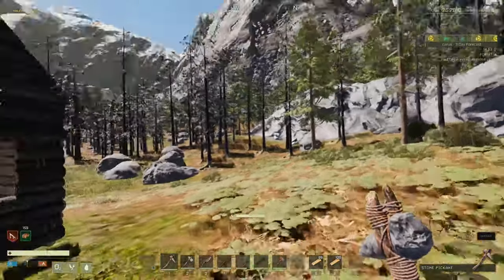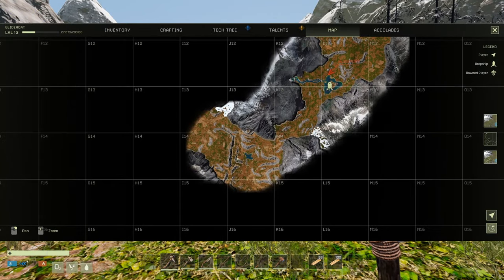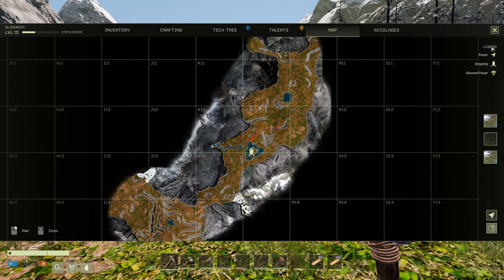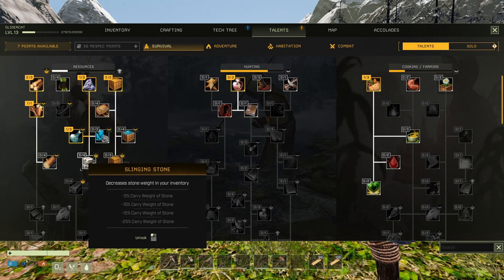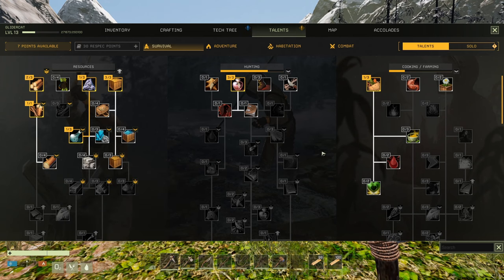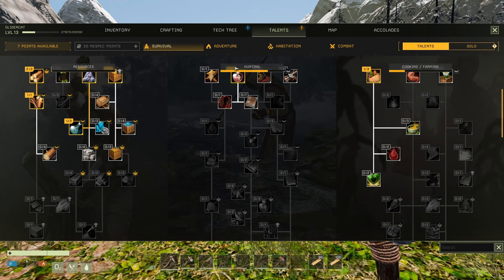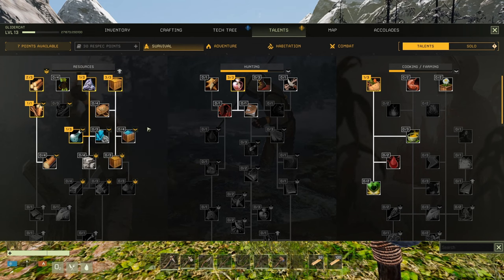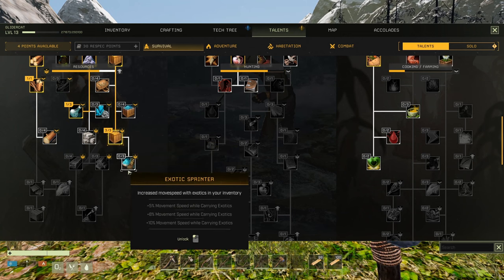Food, oxygen, water look okay. Let's beeline down to where we saw the cave, which was right here. Can we put a map marker down? I don't see a way to put down a map marker — maybe that's something we can unlock. Let's do talents real quick. Carry on — reduces the encumbrance penalty. Dense packing — increased inventory weight capacity. I'll take that. I have six points, I'm going to take three on that.